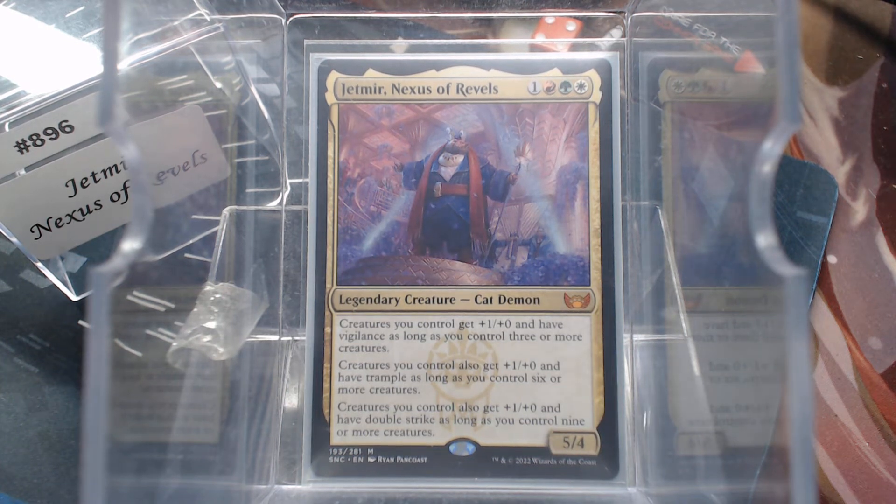Welcome back to Cure of the Common Game. Today in deck number 896, we're going to talk about Jekmir, the Nexus of Rebels. Red, green, white — we used to call that something, I don't remember what. Anyway, unimportant. 5/4 Cat Demon. It's weird.